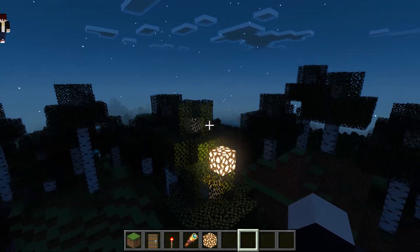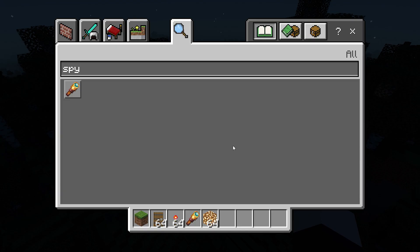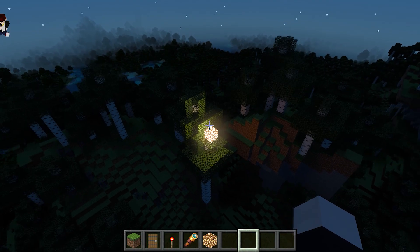So this is brightness 15, what we're all used to. Now let's go ahead and make this 1.2, which is going to simulate brightness 30. So this is brightness 30.